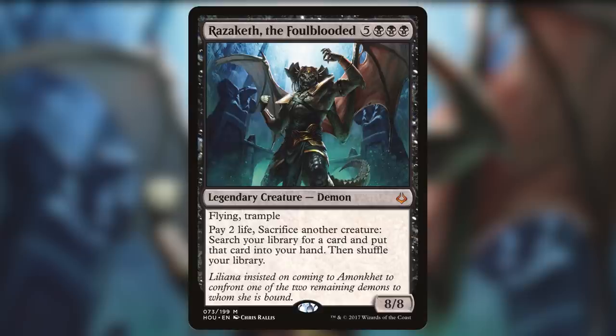Razaketh is commonly used as a reanimation target to combo off through the use of its manaless tutoring ability. You sacrifice creatures and tutor up your wincon after this demon has been reanimated. After you reanimate Razaketh, you can win the game starting with as little as 0 mana and 2 creatures. Very powerful.